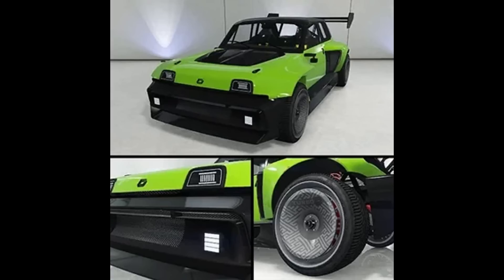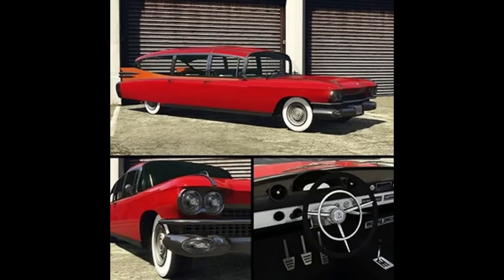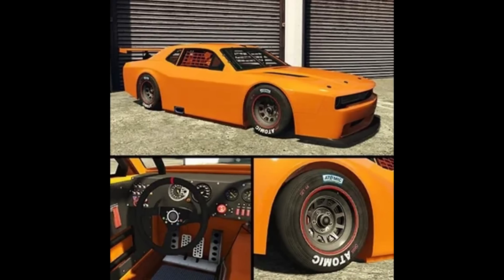Then we have this little rally-looking car, almost like a big RC type of car - it's the Panad La Coruse, probably completely butchered that name, but it is an interesting-looking vehicle. Then we have the Albany Brigham, which is literally a Ghostbusters vehicle - a Ghostbusters station wagon. This actually does tie in with the Halloween event and will probably cost seven million dollars knowing Rockstar.